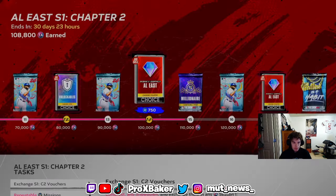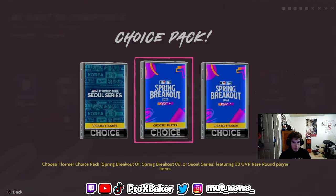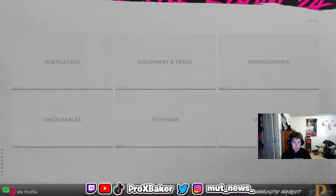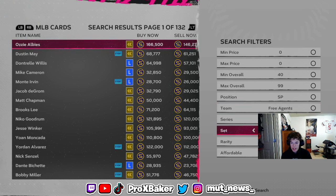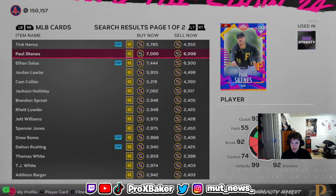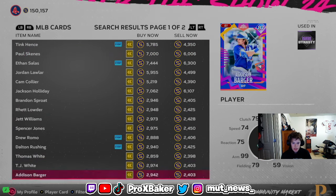For example, most of the Spring Breakout and Soul Series guys are very cheap — at least they were at the beginning of Team Infinity. So you can buy those guys and do the exchanges that way. It gives you a lot of points for the exchange. A bunch of these Spring Breakout guys are very cheap and they'll give a bunch of points for exchanges.